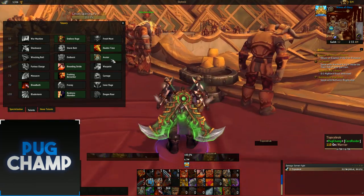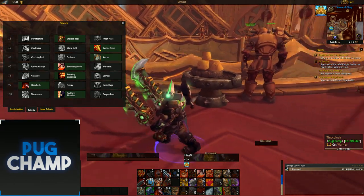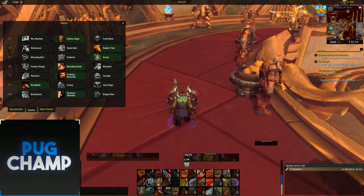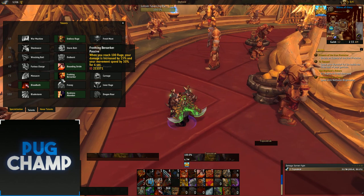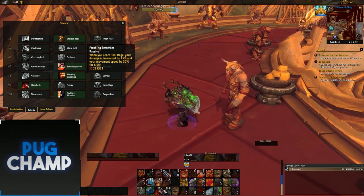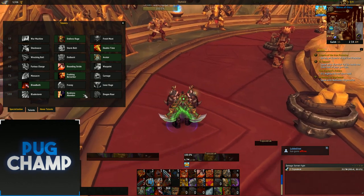For single target you also want to be taking Avatar, as it lines up well with Bloodbath — you can pop all your cooldowns at the start and do big damage. Next, I like taking Bounding Stride for extra movement speed. Take Frothing Berserker so that when you reach 100 rage your damage is increased by 15%. Then take Bloodbath, because it lines up nicely with your cooldowns and adds 40% additional bleed damage.